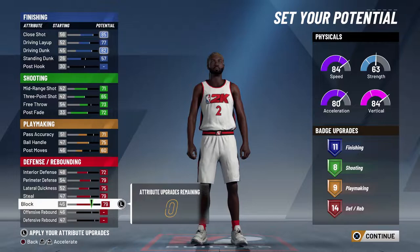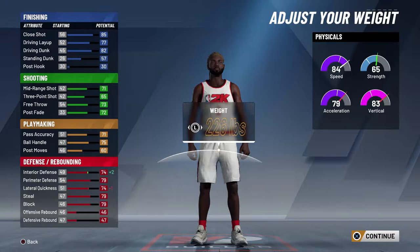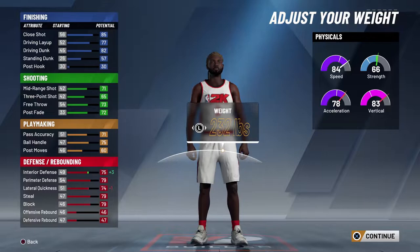The body type doesn't really matter but put the weight up to about 333. Interior defense is going to be big because you might be running against a lot of big people, so you want that interior defense up.